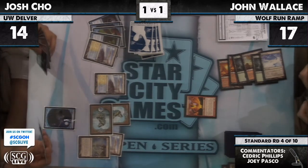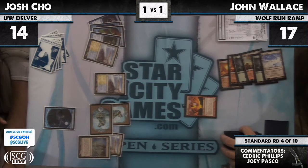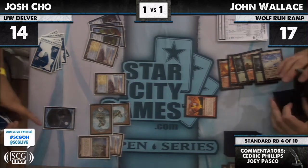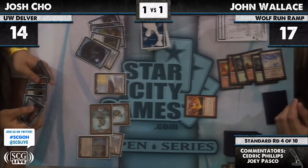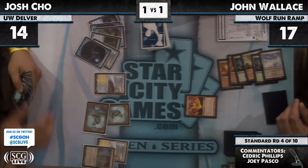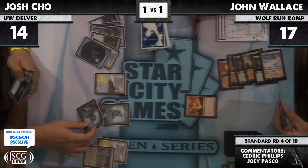We're going to have to see what Josh can do, because he doesn't have any Vapor Snags in his deck. Ponder sees what looked like Land, Delver, something — he shuffled it away fast. Delver's not very impressive when your opponent's got an Inferno Titan. The other thing is Inferno Titan is probably the best thing Jon could do because it kind of trumps the Image plan — it's going to take two Images to be relevant, because there are no Vapor Snags to save Josh.